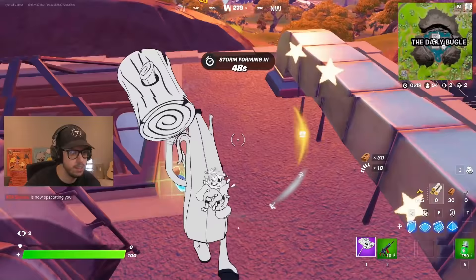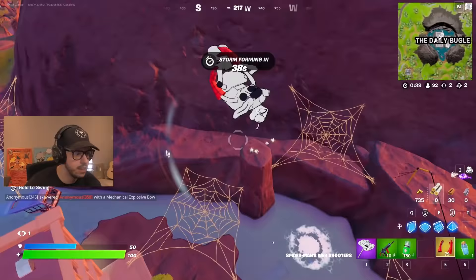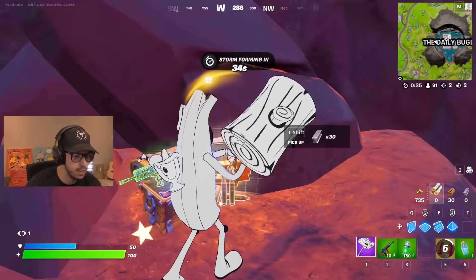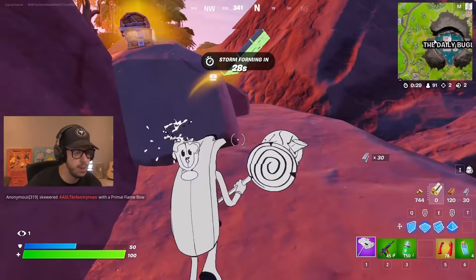Who else wants some? I can't pick that up — drop that blue weapon. Pick up all this and heal up. We got 10 more shots in my weapon, so probably not the best idea to rely on that. I'm gonna see if I can find another green weapon in this chest. And we do!